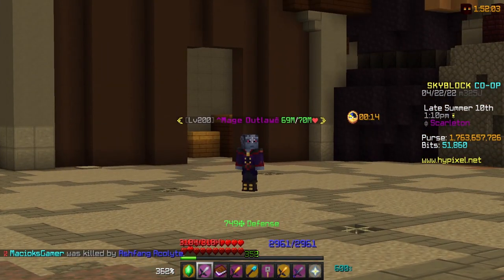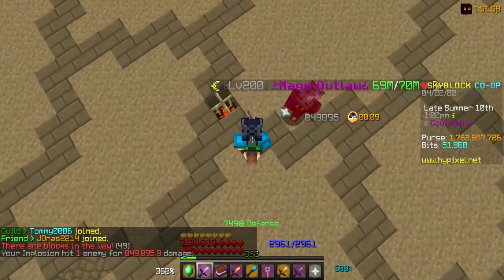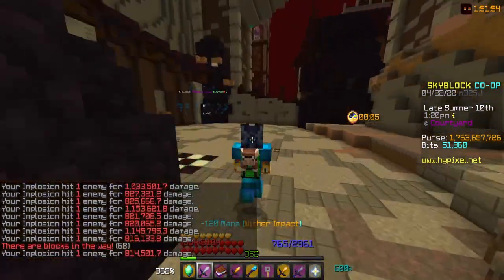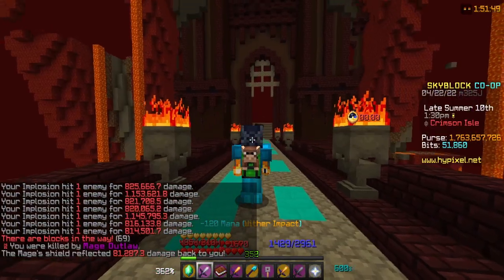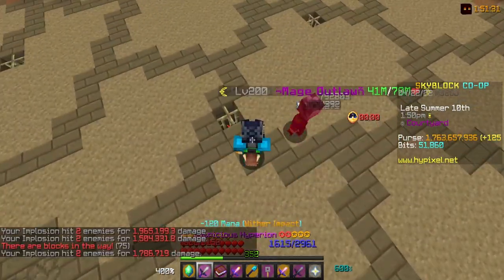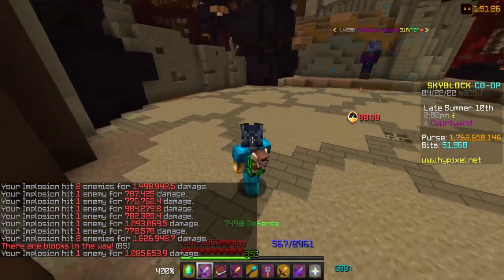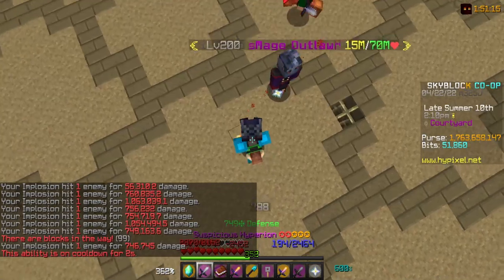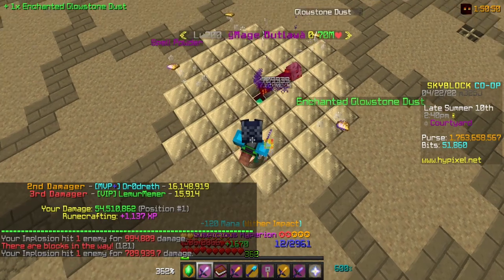The next boss, in my opinion, is the easiest: the Mage Outlaw. All you really have to do is walk by them, right click a bunch, and then once it starts to move or go up, you walk back — or else it'll wreck you. As you can see, if I right click here, any damage I do to it shoots right back at me. So I right click it, it starts to do something, I run, let it do whatever it wants, then smoke it again. It is hard to do solo — that's why you have a team of four people.